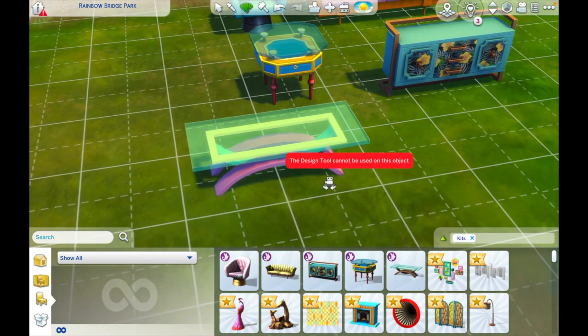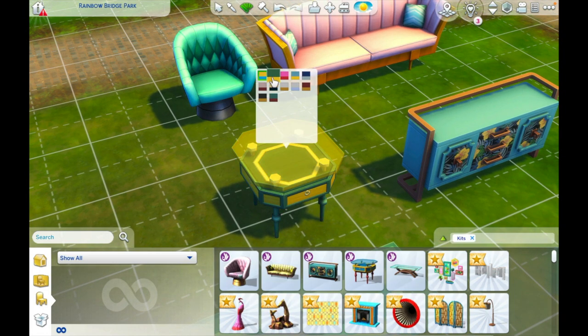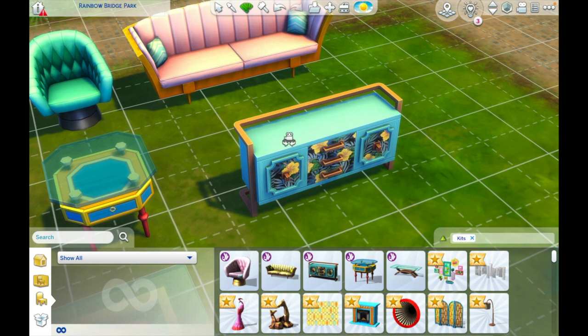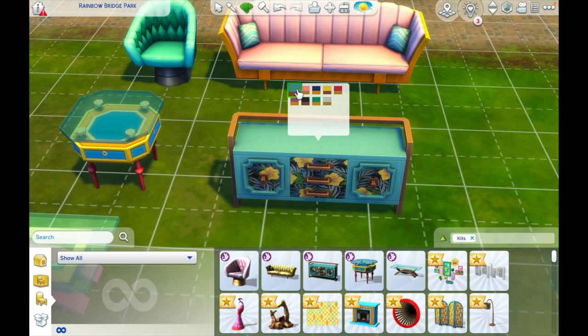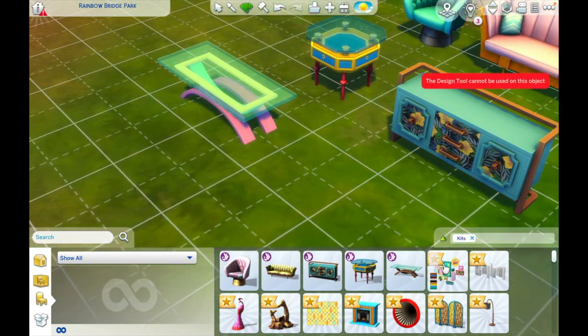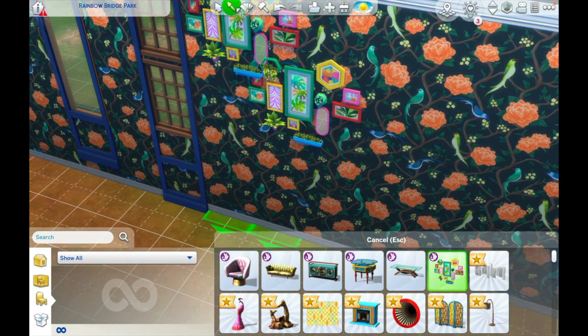I was showing my fiancé the new build of the house and his only gripe was: 'why is there a basketball court in front of the door?' Usually I had it on the side, but then I put a pond down and it didn't work out because there was too much stuff on one side, so I had to move it to the front. He said it looked stupid, so I was so sad. But I did end up moving it to the other side of the house after finagling things, and it worked out.